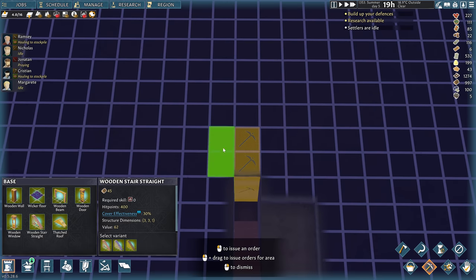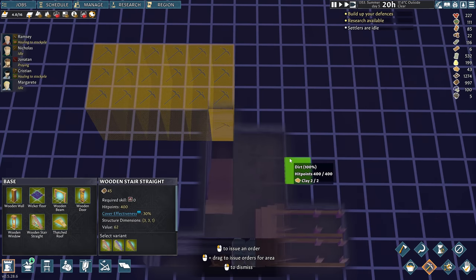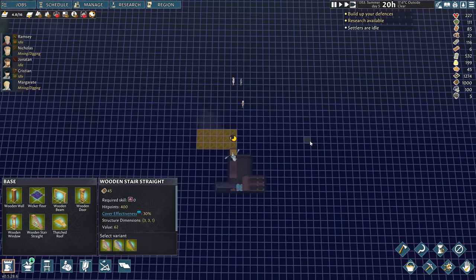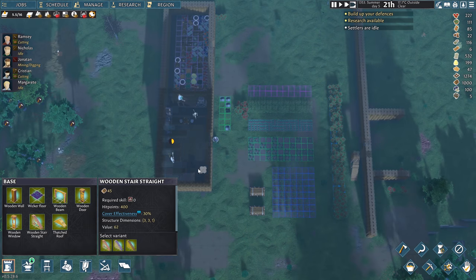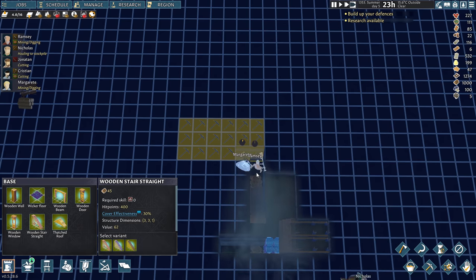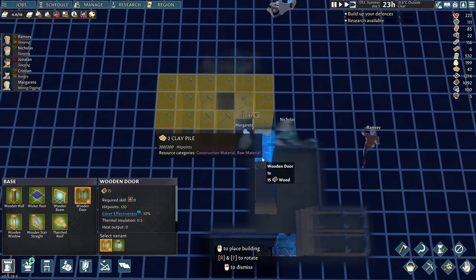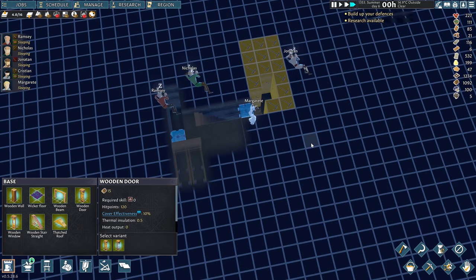We'll turn the corner here and make kind of a big cellar. We can always expand it later. So there's our idle guy — let's go get them chopping some more trees over here. And we need a door to preserve the temperature, but it should be nice and cool down here. We can always go deeper if we need to. We'll stick a door right here at the bottom of the stairs — and this will be our cellar. We'll just keep expanding it as we need more food storage.